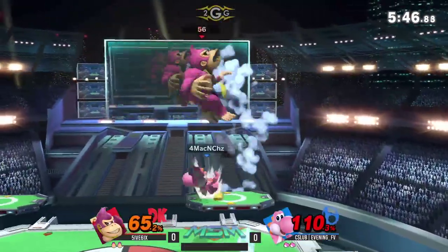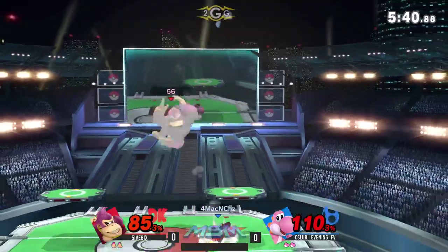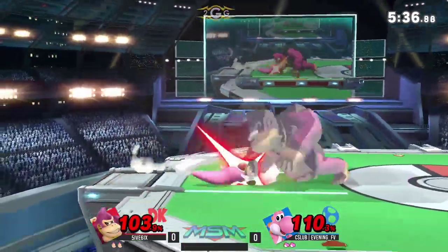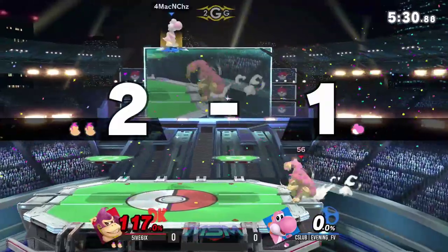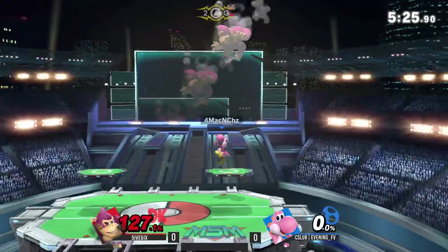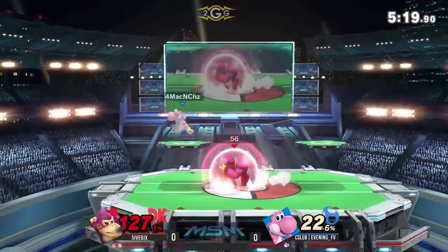Five six has got to be careful — he's thrown out like two random smash attacks and that led to 65 percent and a stock earlier today. We're gonna have to see a little more composure because Evening is bringing this back to an even game. Tech in place — that's fine. Grounded spinning Kong — that will kill. Yoshi's heavy but not heavy enough to survive that. It spaces out the getup attack — if he'd gone for a forward smash there I think that would have taken the stock.